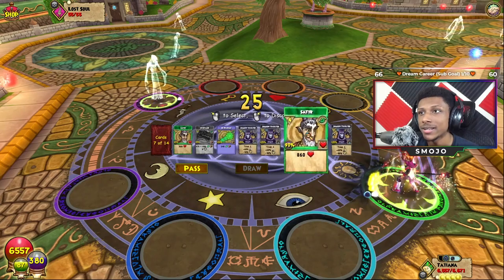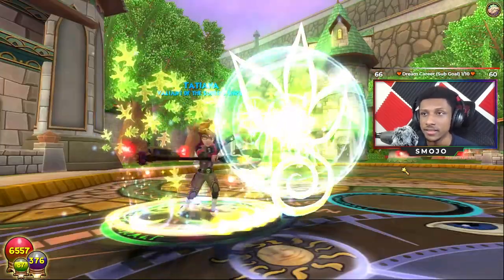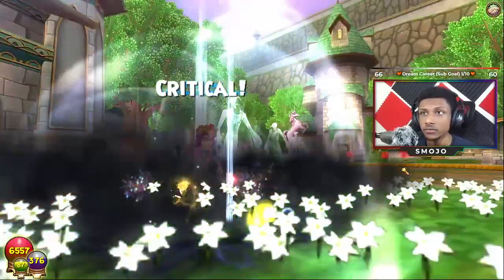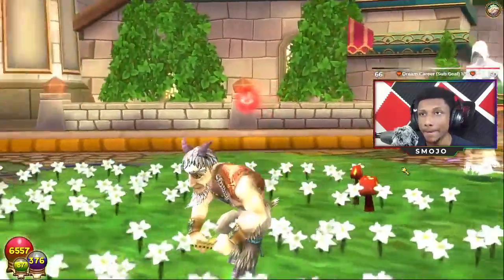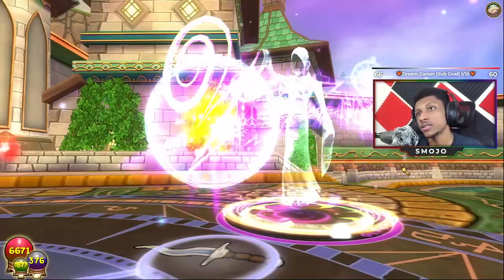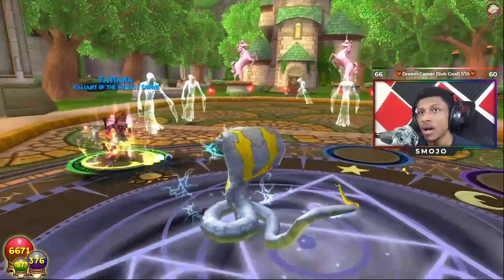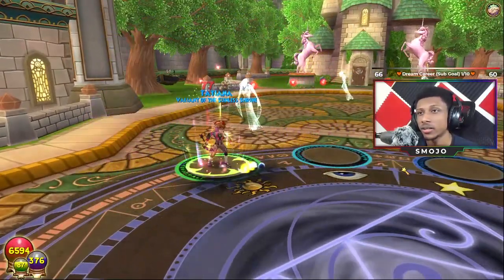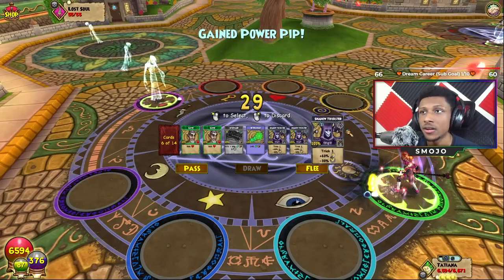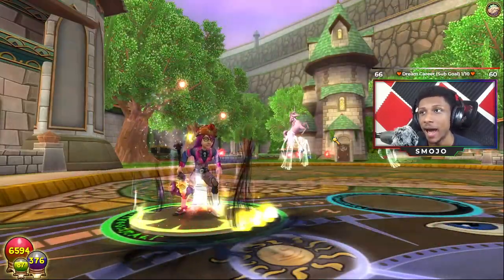Okay, we got our shadow pip. We are going to Satyr here and see if we crit and how much we actually heal ourselves for. So we did crit and we healed ourselves for 2400. Since our critical rating and our crit block are pretty much exactly the same, I'm pretty sure it nulls out and instead of getting a double heal we're pretty much just getting 1x — but we did get a 2400 heal which is probably just pure outgoing.